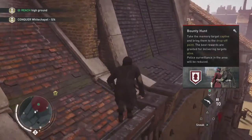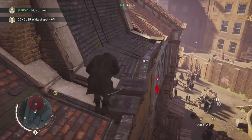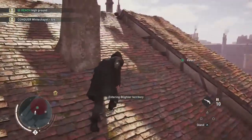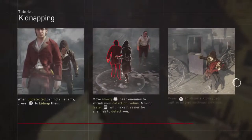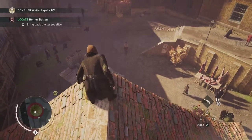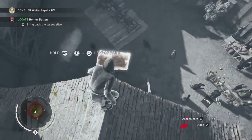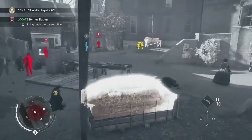Bounty hunt tutorial: take the memory targets captive and bring them to the drop-off point. The best rewards are granted for delivering targets alive. Kidnapping tutorial — when undetected behind an enemy, press circle to kidnap them. Move slowly near enemies to shrink your detection radius. Moving faster with R2 will make it easier for enemies to detect you. Press circle to shove the kidnapped captive into the enclosed carriage.